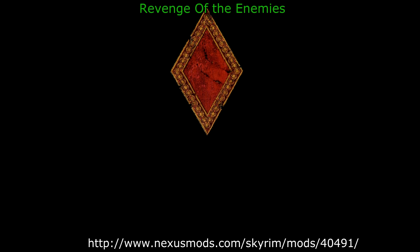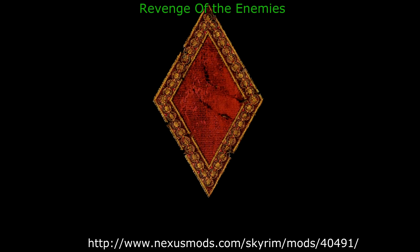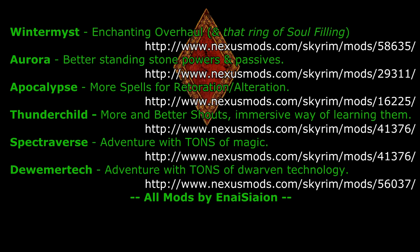Revenge of the Enemies is going to allow enemies to use what they should have been able to use in the first place — High Elves will use Highborn, Orcs will use their Blood Rage, Vampires will be able to turn into a swarm of bats and teleport, and so on. If you decide you want to use Enchanting as a Knight of the Nine, I recommend Winter Mist so you can get that Ring of Soul Filling. For all the Standing Stones, I recommend the Lord Stone for the Knight of the Nine, assuming you have Aurora, because it makes better Standing Stone powers.